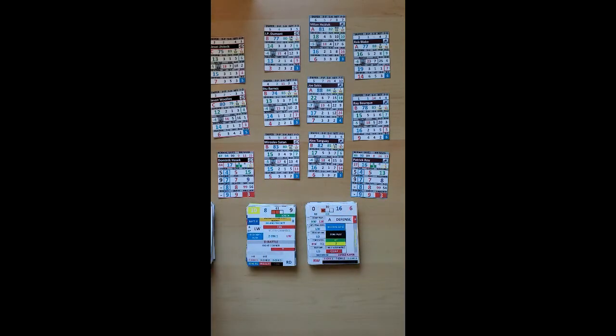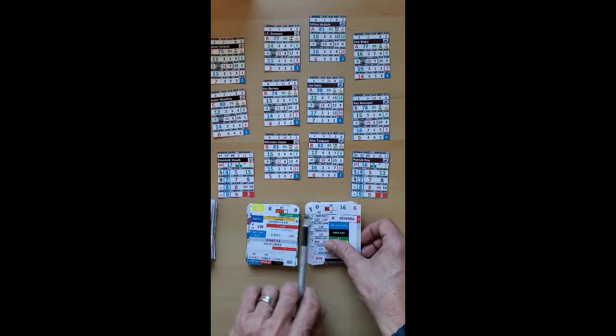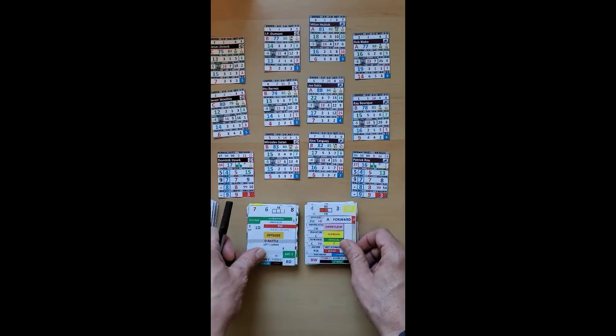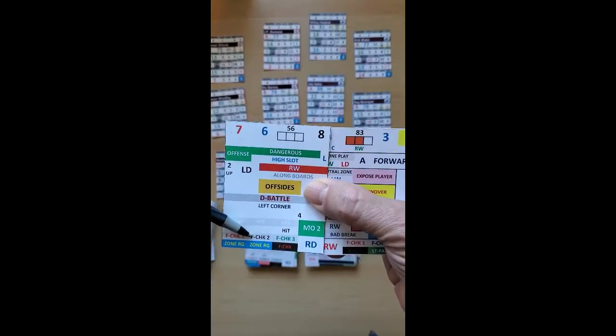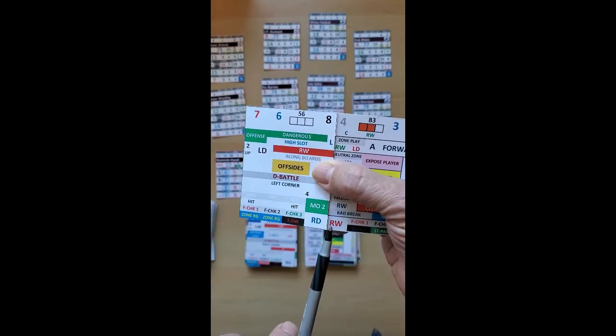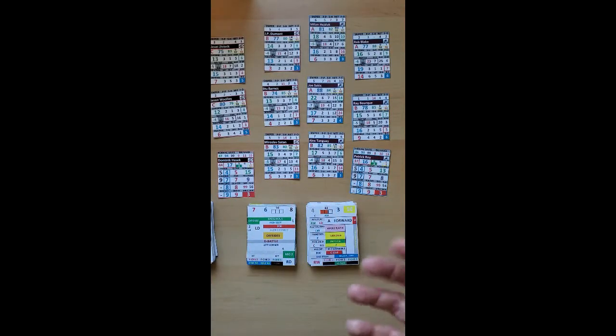Let's go back to the start: the defensive team has the puck and they're going to break out. You look at the 100-number and it's 90, which is above 50, so you have a forecheck situation where you're checking against an offensive rating. You flip the card, look on the left side under forecheck two, and this one says 'zone regroup,' with the offensive player being the right wing. For a zone regroup, there's no pressure from the other team, so the defensive team automatically goes out to the neutral zone, and that becomes a neutral zone red situation. I talk about neutral zone play in another video.